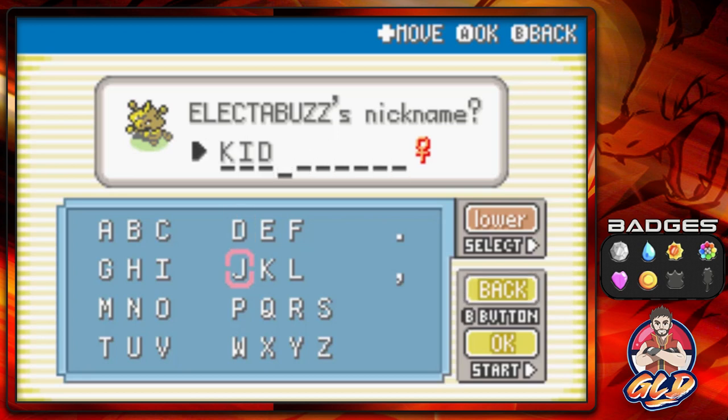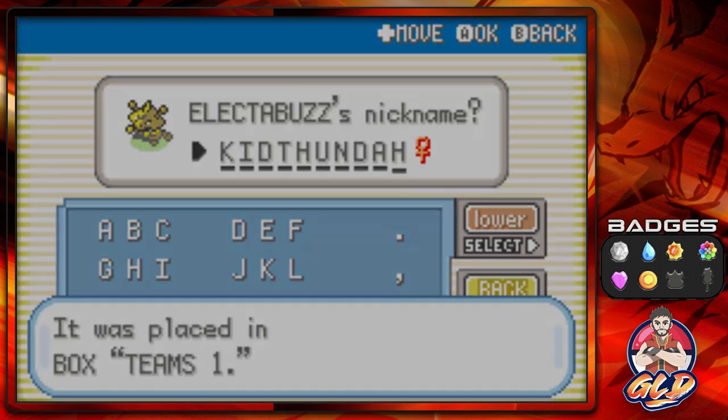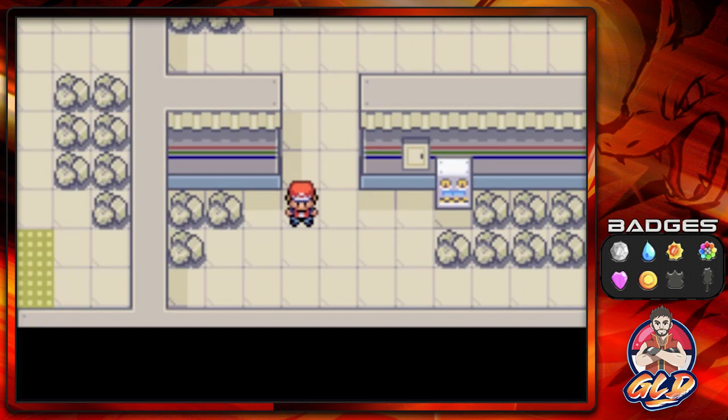Yes, we're going to be giving this Pokemon the nickname that we gave it in Pokemon Crystal. Everybody, say hello to Kid Dunda. While we're in Pokemon FireRed, we will be breeding this Pokemon into its baby form so we can actually get another Kid Dunda. Kid Dunda has been sent to the team's box.